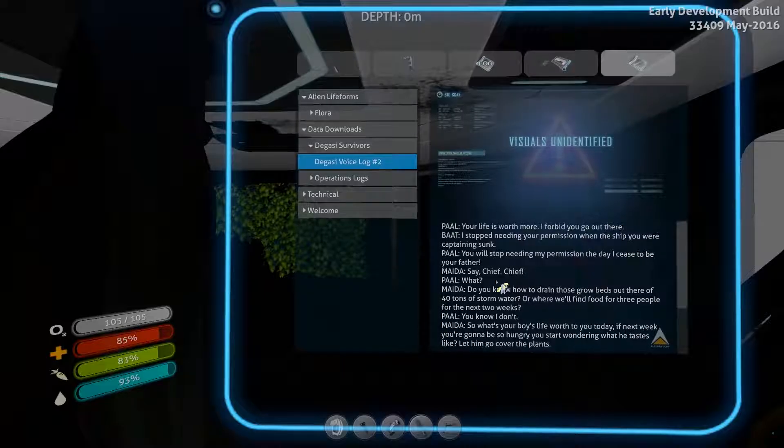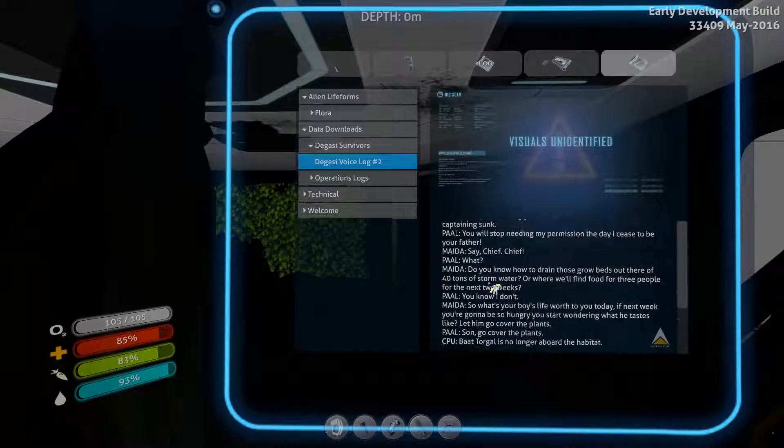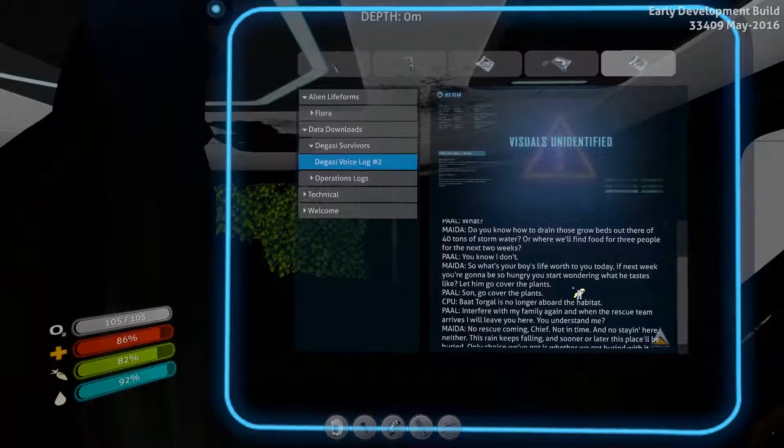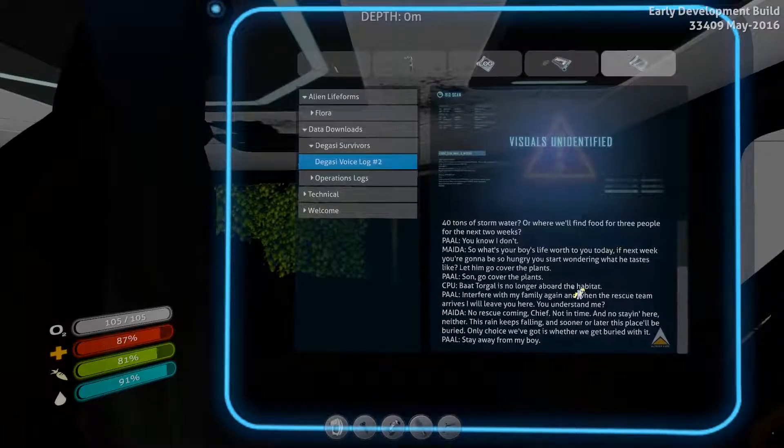Oh yes, spotlight! Great - night time, just what I need. I know how to make a blueprint now. A lantern tree! These are actually supposed to be really good - look at that, 13 food! And they produce quite a bit.